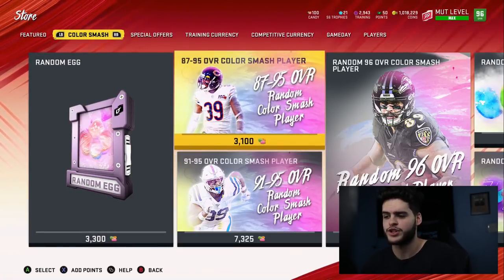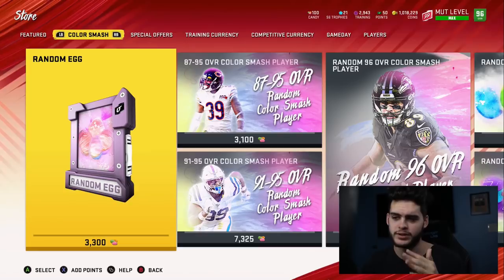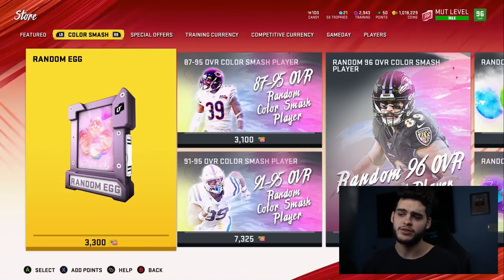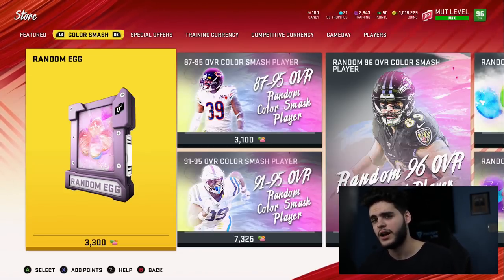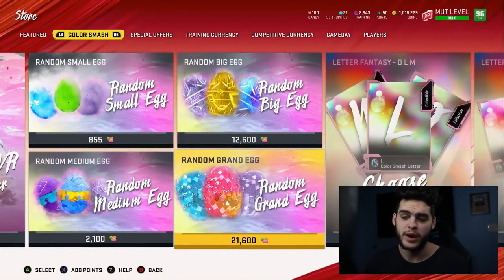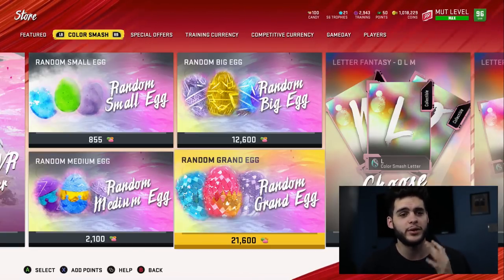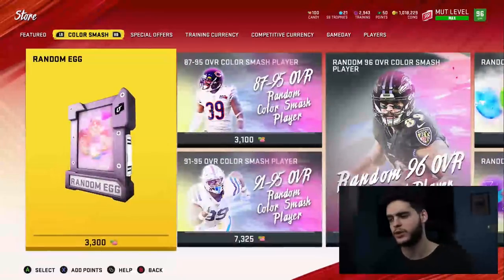I hate when only the rich Madden players — guys with 5 to 10 million coins — can really participate. I went through 300,000 coins in a 10-minute video. For most people that could be everything they've saved. People with only a million coins probably shouldn't participate if they're saving up. Even if you pull Barry Sanders that's only about 300k back — you just make back your coins. The only way this becomes truly exciting is if one of those golden grand eggs were a golden ticket, but I don't think they'll go that route.